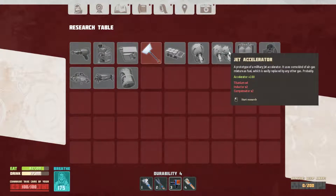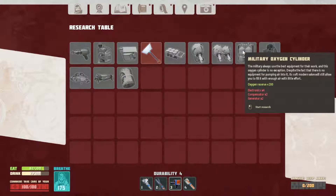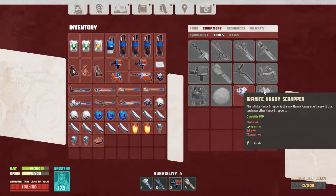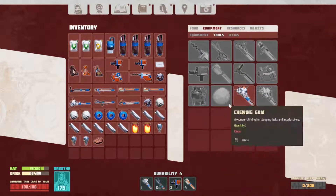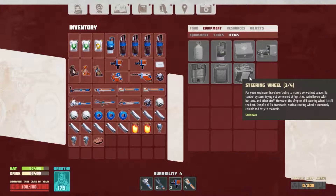We're going to need titanium times four, two inductors, two compensators. I think we have inductors, but I don't think we have compensators. We also don't have generators — we're going to have to make some of those. The infinite handy scrapper needs four plastic, four wire, four titanium — we could probably do that. Steering wheel — it's showing it to us, but we still need to scan one more steering wheel to know what we need. Are we going to have to assemble five different pieces and put those pieces together into a vehicle? I don't know.